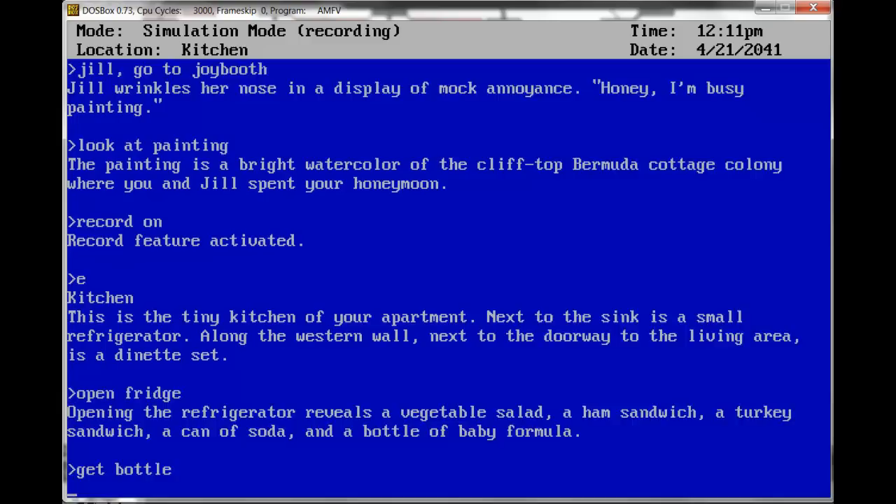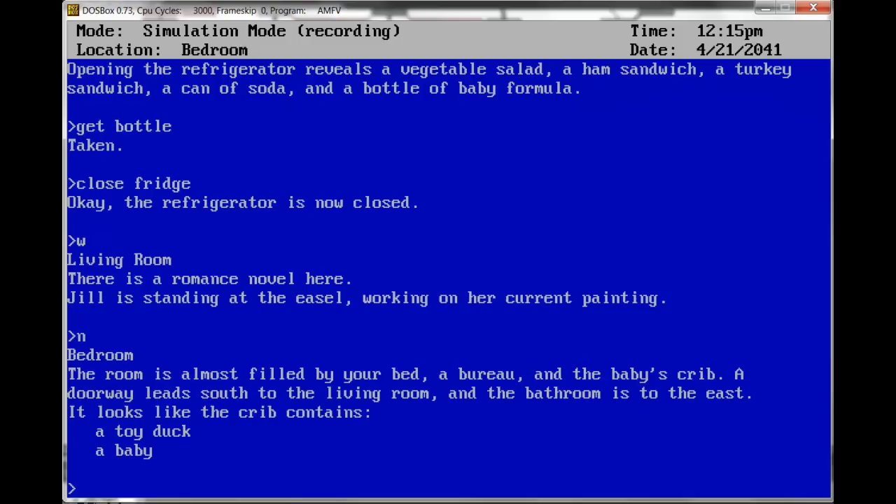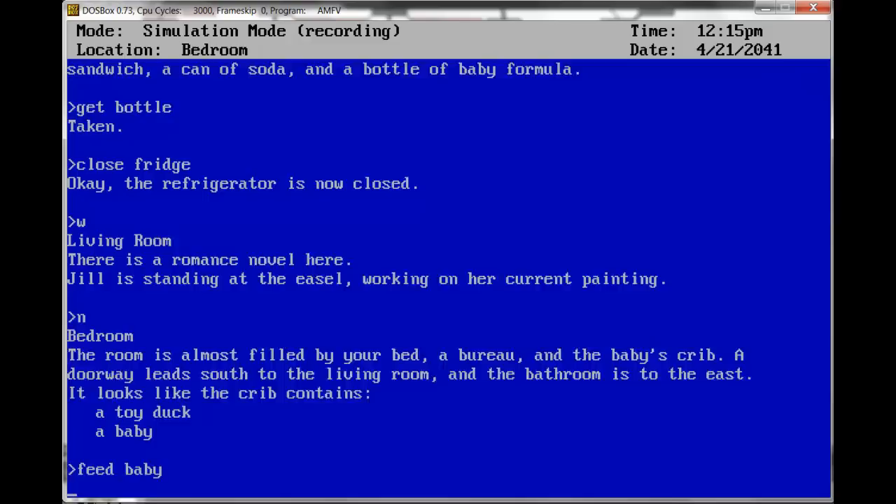Taken. Close fridge. West. North — goes into the bedroom. The room is almost filled by your bed, a bureau, and the baby's crib. A doorway leads south to the living room, and the bathroom is to the east. It looks like the crib contains a toy duck and a baby. Let's feed the baby. Mitchell wakes up for a minute and sucks on the bottle. A moment later, his breathing indicates that he is asleep.